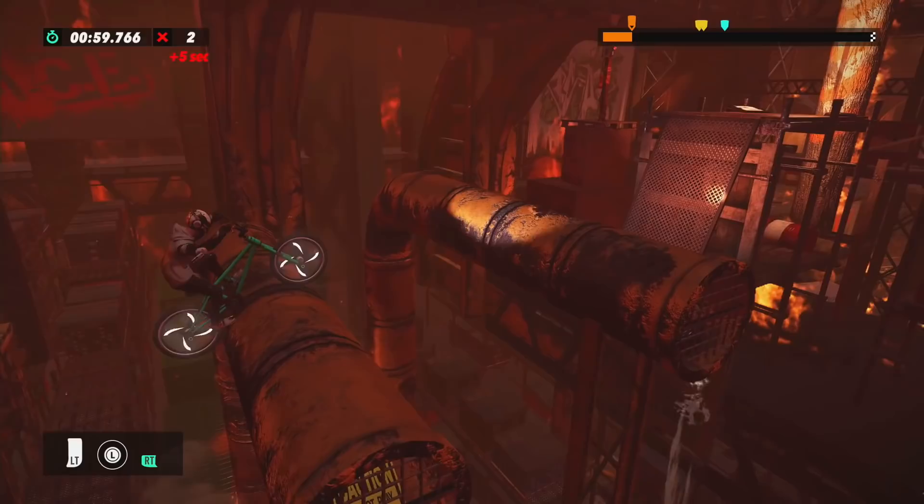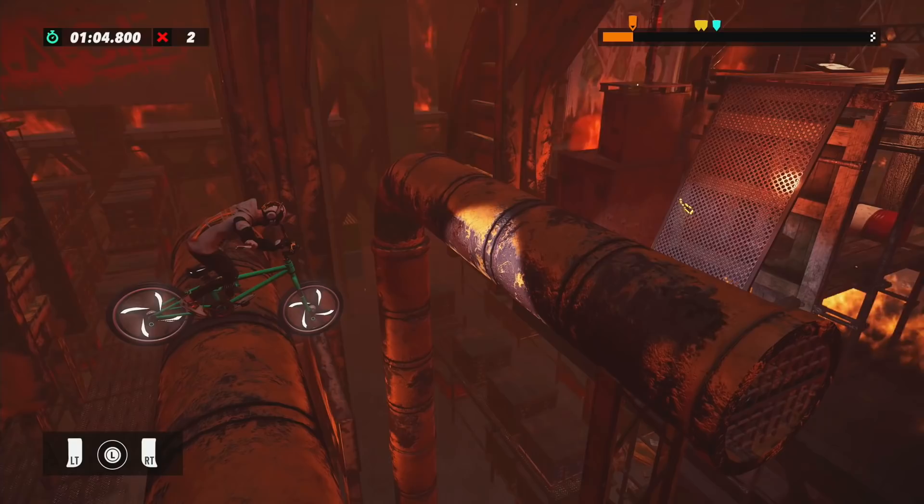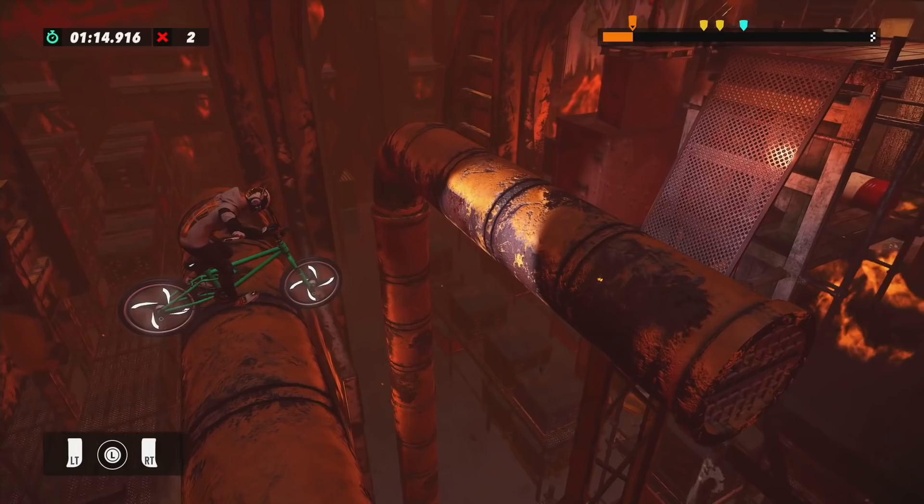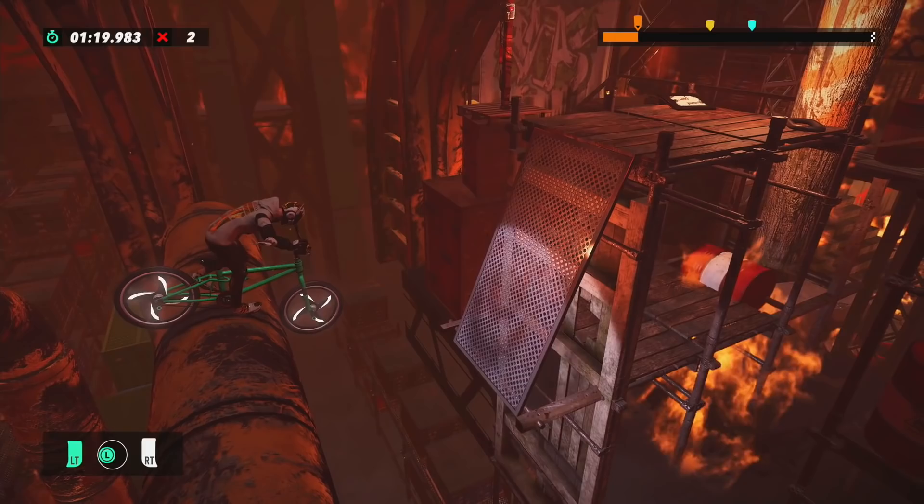The strategy when on the pipe: in a seated position, get 60% of your bike to the left and 40% to the right of center. When you're slightly to the left of the center line, slowly accelerate and then do a bunny hop. This is a really important tactic to practice for this track because we're going to use it three or four more times.